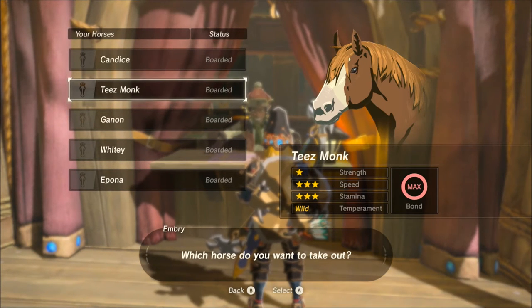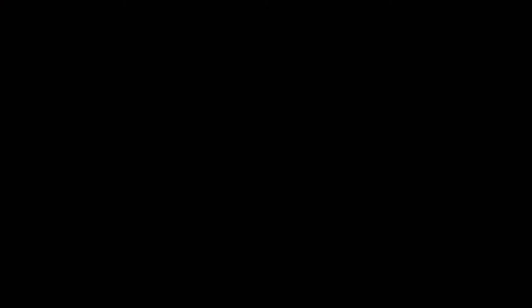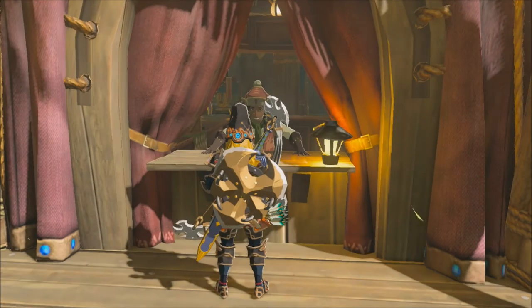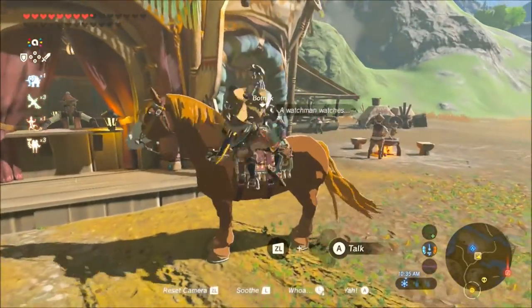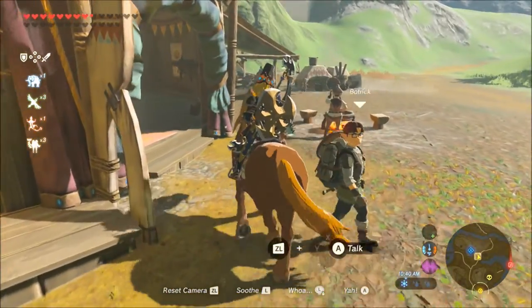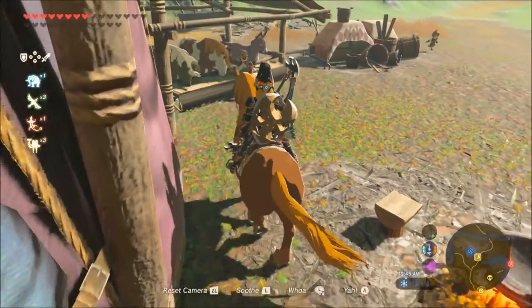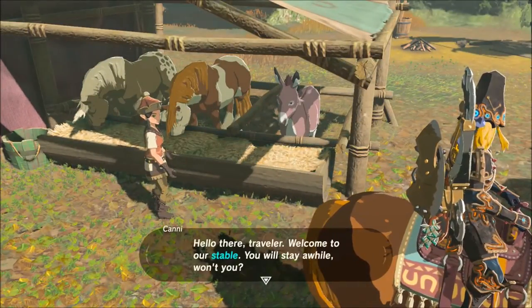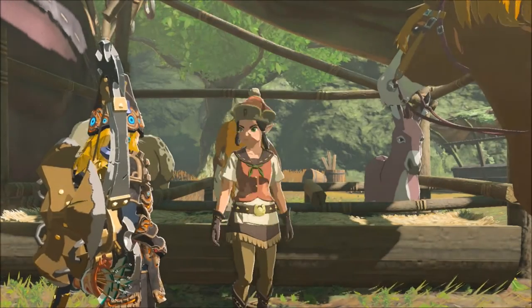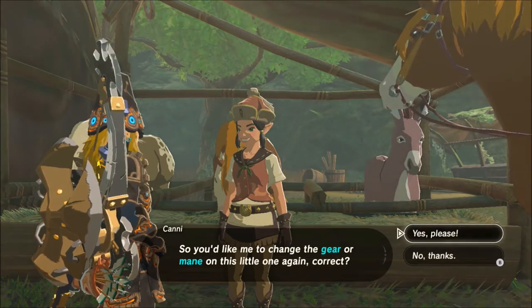So the only one I can do is Teasmonkey, which is my first horse that I caught. We'll take this horse out, get through the speech, get on our horse, and this person right here is who we want. So we'll target her. She tells you she can change the gear or mane.